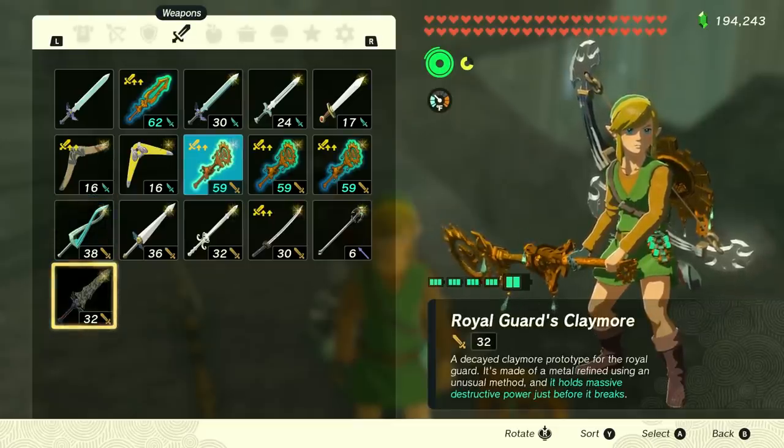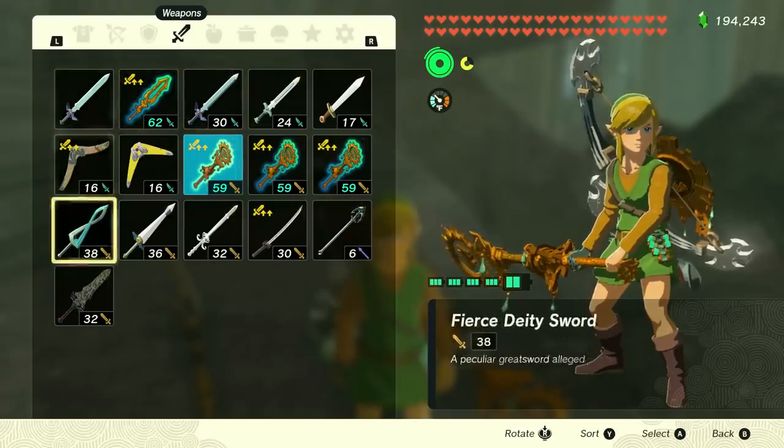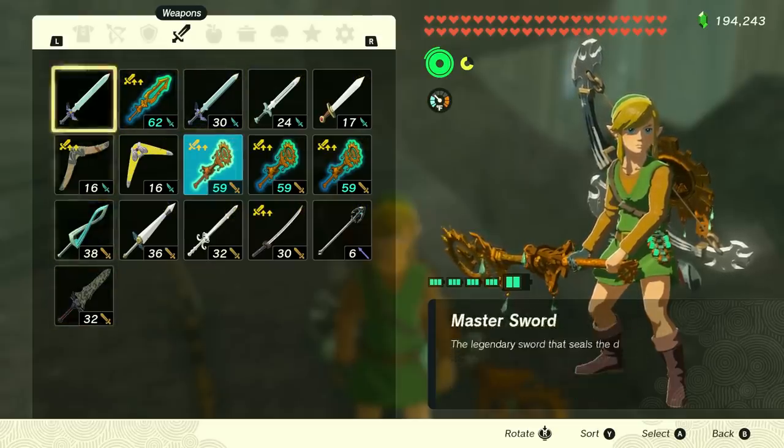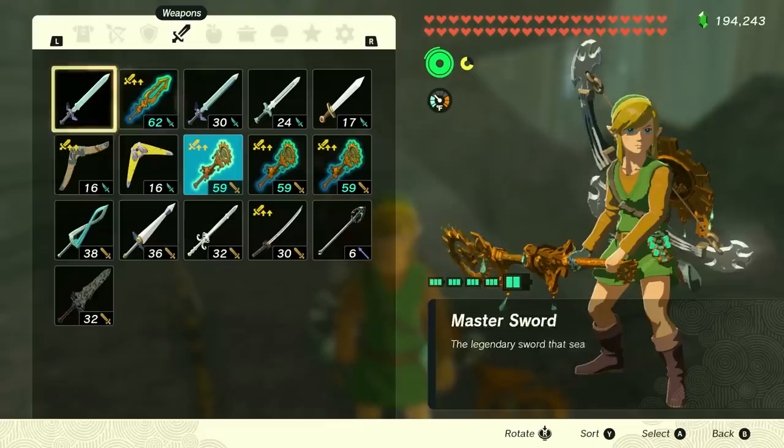What's special about the Royal Guards Claymore is it doubles damage when it's about to break. We're also going to fuse an item to it, so everything gets doubled — we'll have a massively powerful weapon on the brink of breaking. We'll then fuse this to our unbreakable master sword, so we get all the power and buffs added to an unbreakable weapon that will remain unbreakable.